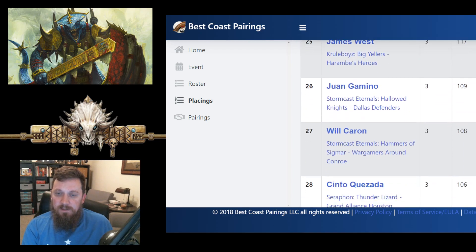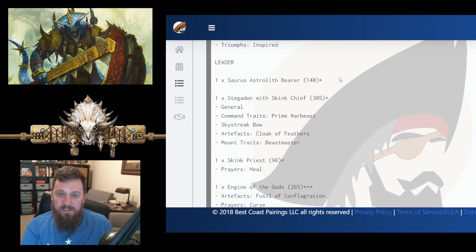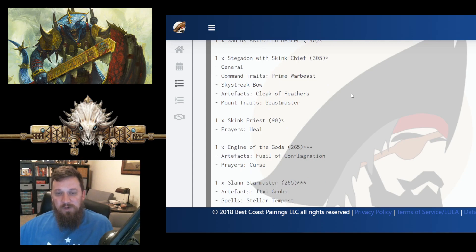The third list I wanted to highlight went 3 and 2 — that's Sinto, coming in with a Thunder Lizard list. He took the Grand Strategy of Continuous Expansion, which is the Seraphon-specific one where you need to end up with all your monsters on their side of the table. I'd be interested to know if he achieved that much this tournament. He's got a Stegadon with Skink Chief as General with Prime Warbeast, Skystreak Bow, Cloak of Feathers, and Beastmaster. I'm in love with the Stegadon Chief — the Engine of the Gods fulfills a lot of that melee beatstick role, but the Stegadon Chief does it better. Now that they're getting closer in points with the Engine going up to 285, you might start seeing the Stegadon Chief more.